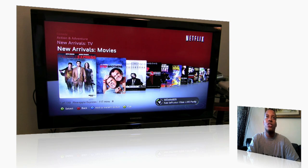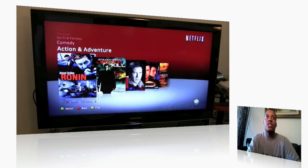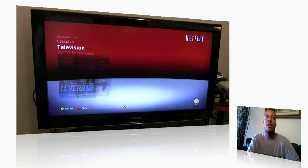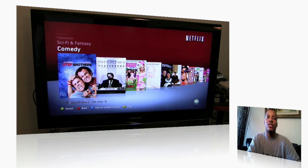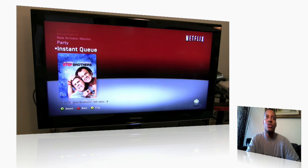You can see they've got it broken down in categories: New Arrivals for the new movies available — like Step Brothers and others — TV, Action Adventure, Comedy, Sci-Fi Fantasy, Television, Classics, and Documentary. Say I want to go ahead and add Step Brothers to my instant queue — I'll just go on it and press the blue button, and now it will be in my instant queue. I can go ahead and choose to start playing it right there.